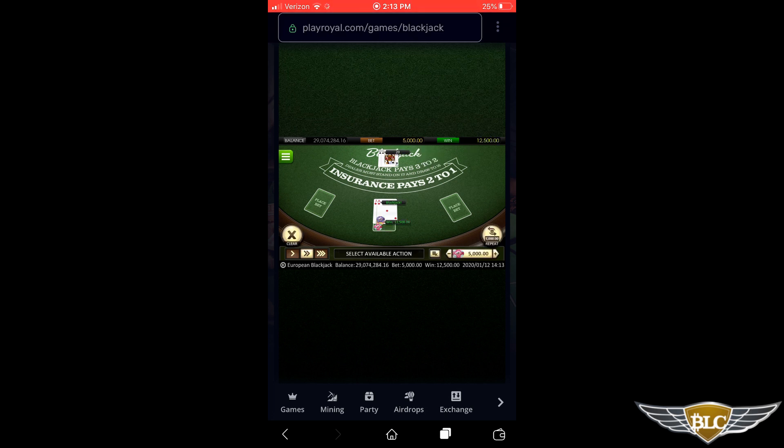I actually got blackjack on this hand — a jack and an ace, since a jack is worth 10 points and an ace is worth 11. The dealer got 20 on this hand, so I won. I bet 5,000 tokens and the payout is 12,500 tokens, so I more than doubled my coins on this game. I'll play one more by clicking the repeat button, which automatically puts a 5,000 chip bet out for me, and then click deal.